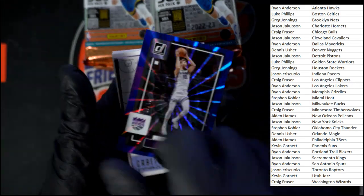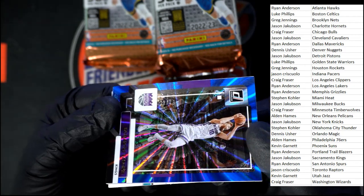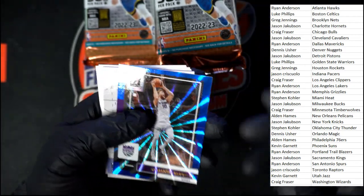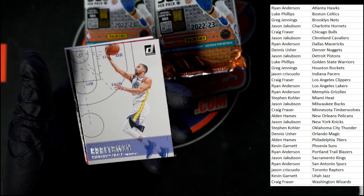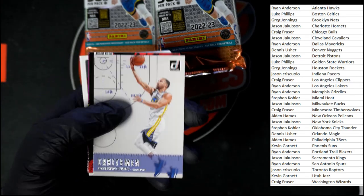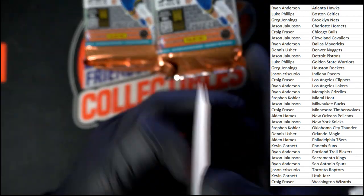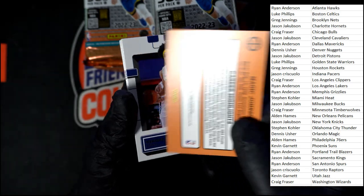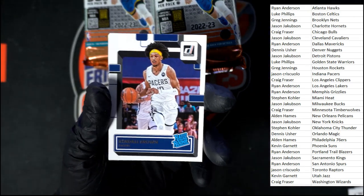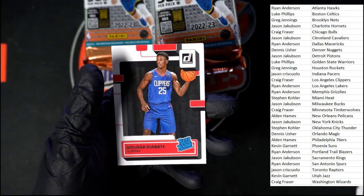Then we've got Sabonis — blue laser, numbered 28 out of 49. Going to the Kings, and that's going to Jason J. Steph Curry Craftsman, Marbles James Harden — I like the Marbles a lot. We've got Iverson, and hey, Magic — press proof, not numbered. Very nice, old school Donruss throwback. Rated rookies: Brown, Branham, McGowan, Mark Williams, and Diabate.